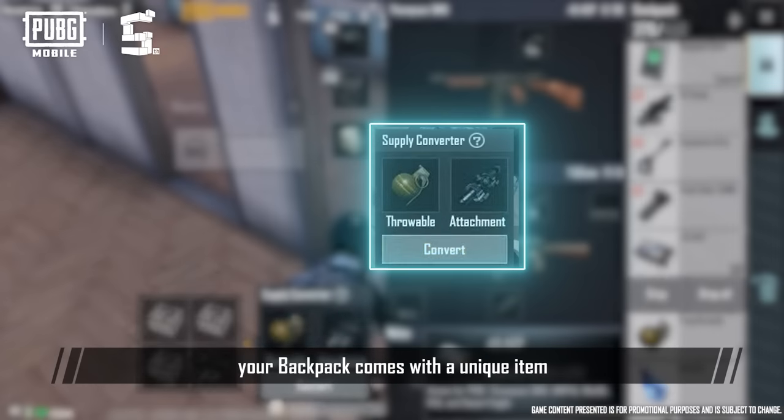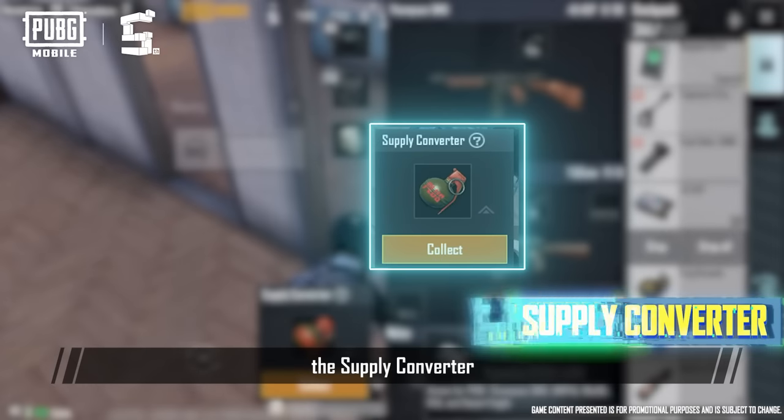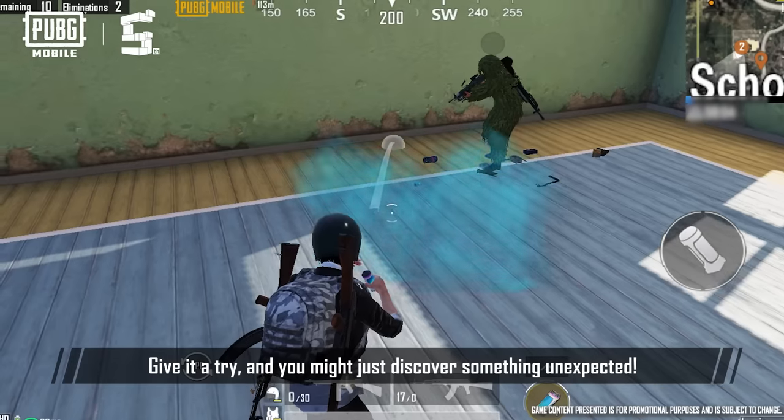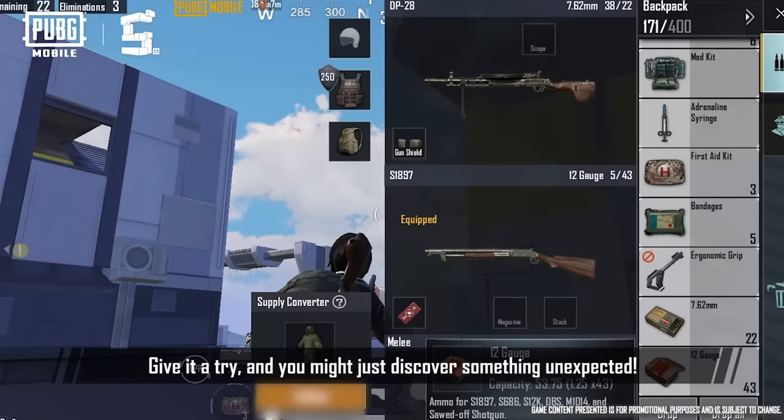Furthermore, your backpack comes with a unique item, the Supply Converter. You can use the device to get new supplies by converting them two for one. Give it a try, and you might just discover something unexpected.